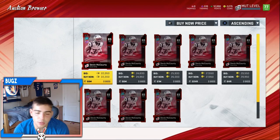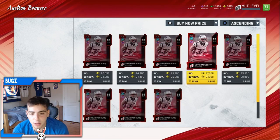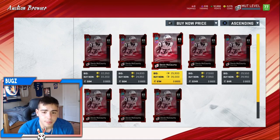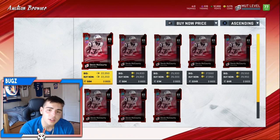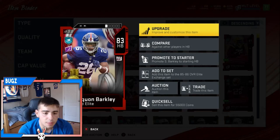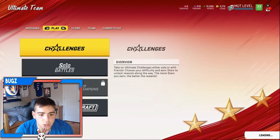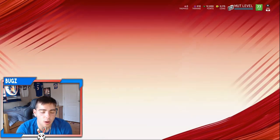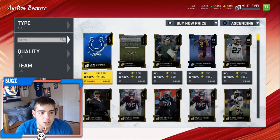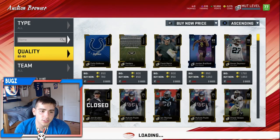Who wants to buy an 83 overall right now? You don't even know what he's gonna go for, the game isn't out yet. A lot of my subs are like 'how'd you get the game early?' - a lot of people don't even know EA Access is a thing. If you have coins from quick sales, you might want to go invest. I could go buy Saquon Barkley 83 for pretty cheap. Let me show you - his quick sell is at 55k, let's check his actual auction price.